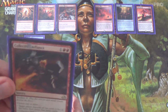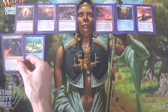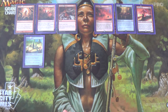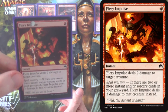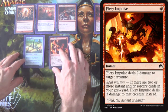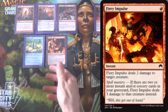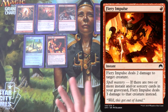What we're doing from here on is trying to stall the game and keep the opponent from killing us, which means keeping them off their creatures. So we have four Fiery Impulse. Spell Mastery is easy enough to turn on in this deck that it's pretty consistently three damage later in the game. There's a reason you see it in pretty much all the red decks running around nowadays.